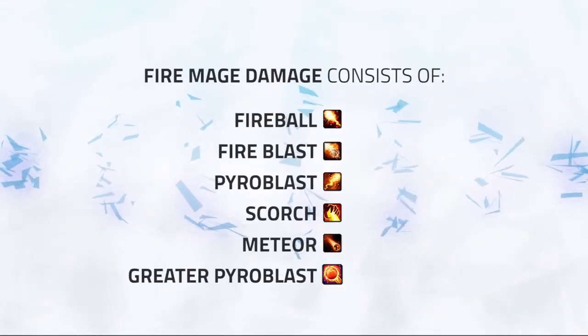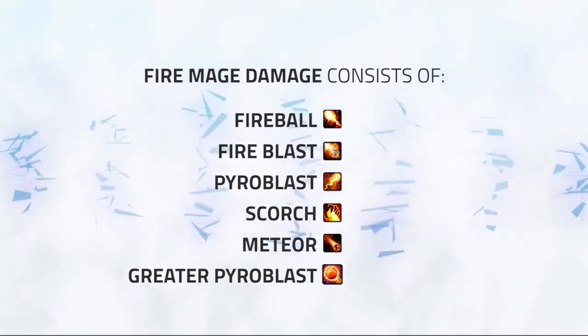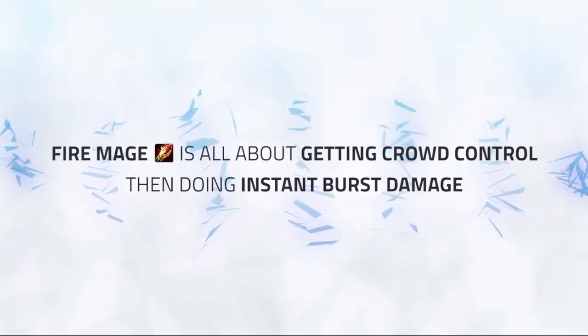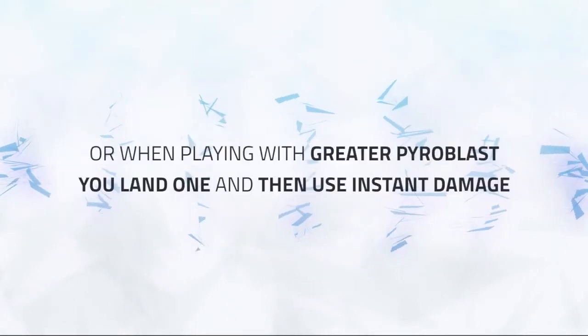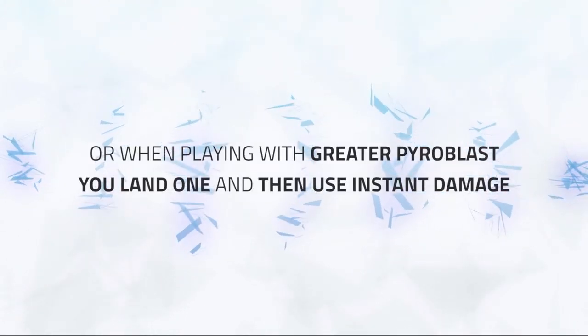Fire Mage's damage arsenal consists of Fireball, Fireblast, Pyroblast, Scorch, Meteor, and Greater Pyroblast if you opt to play it. Fire's general damage rotation is honestly quite simple, but Fire is all about getting crowd control and then doing your instant burst damage at the right time — or when playing with Greater Pyroblast, looking to land a G-Pyro and then unloading your instant burst damage.